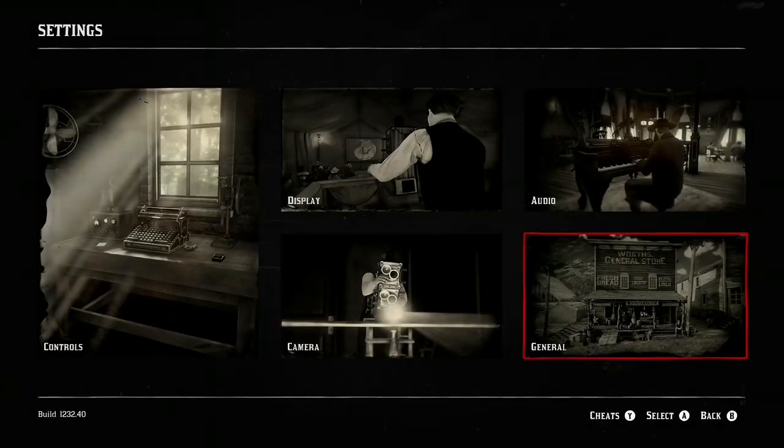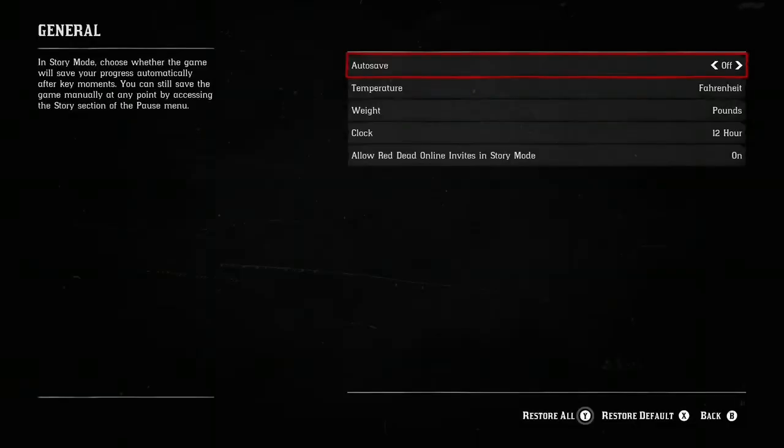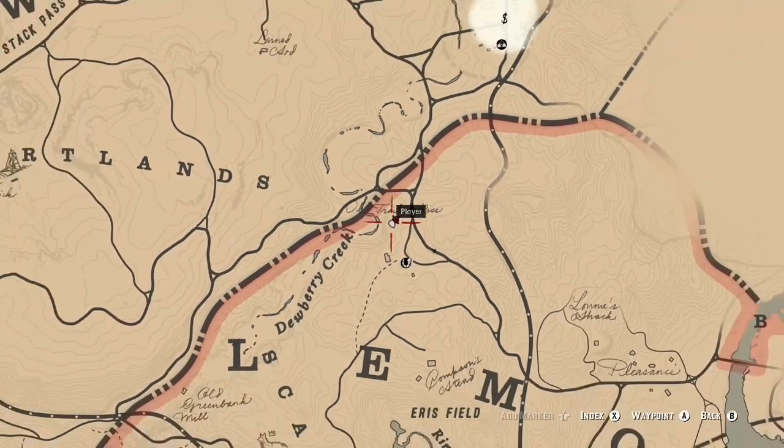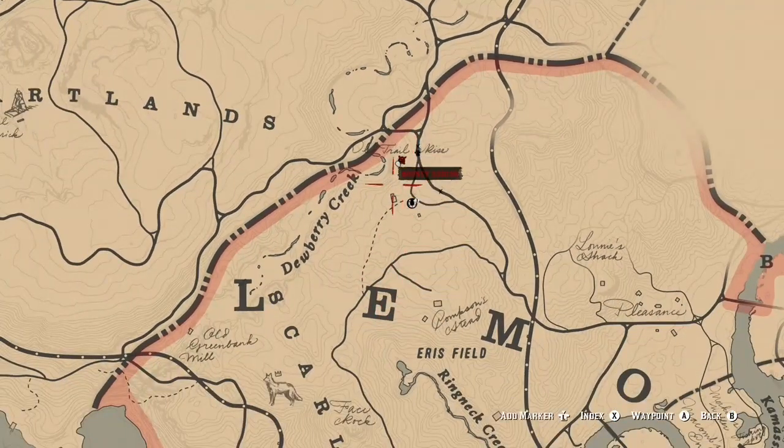So press pause, go to settings, and then you'll go to general, and you'll see autosave — make sure that it's off. If it's on, the glitch will not work, make sure it's off.